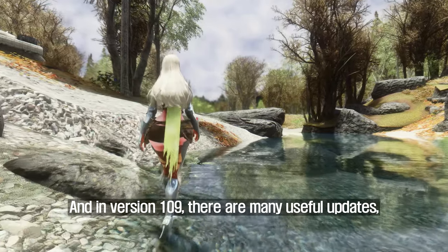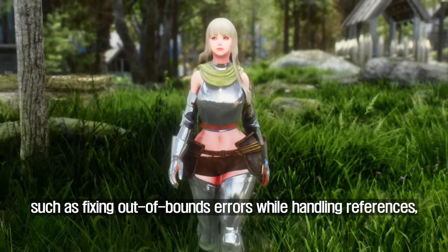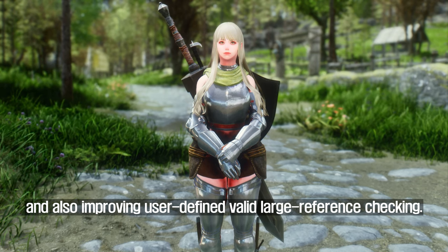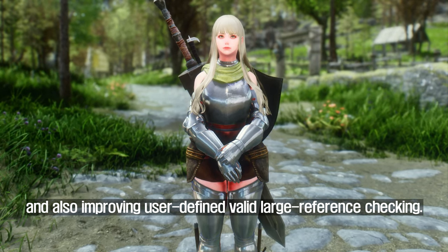And in version 109, there are many useful updates, such as fixing out-of-bounds errors while handling references, and also improving user-defined valid large reference checking.